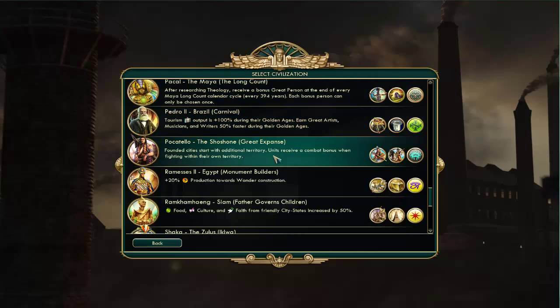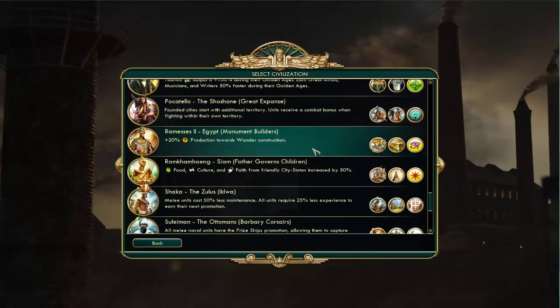This is the civilization I played the most with so far — the Shoshone. I love this civilization so much. What they do is they get more territory around their cities. And I know when you hear that you think they get one or two more squares — no, they get like six, seven, or eight more squares. They get a ridiculous amount of extra tiles. It allows them to creep over the map so quickly. Not to mention they get a combat bonus on their own territory, and they get a Pathfinder which replaces their scout. I really like the Shoshone.